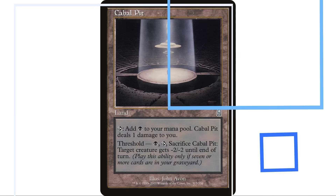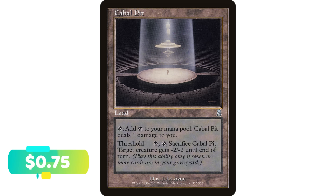Next up, Cabal Pit — another way to remove creatures with your black lands. It taps to add a black mana but deals one damage to you, which isn't great. But if you have threshold, you can pay a black, tap it, sacrifice Cabal Pit, and target creature gets minus two minus two until end of turn — activated only if you have seven or more cards in your graveyard. Having a land that can remove a creature can be really handy if you can find room for it in your deck.